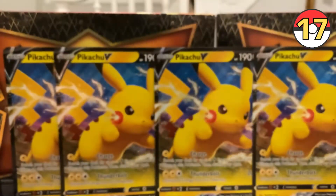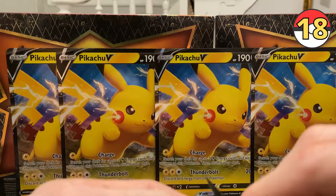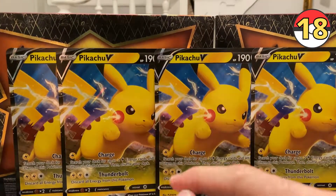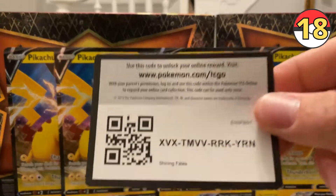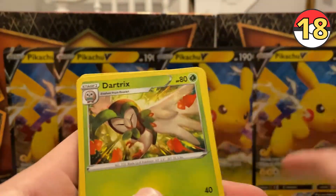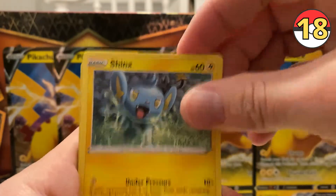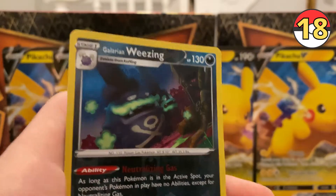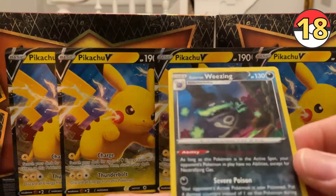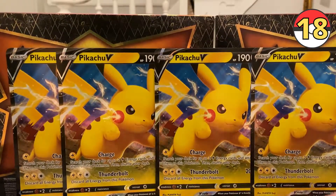Pack 18 — three more packs, guys. Leave a like if you liked this video, subscribe if you feel inclined. Code: one, two, three, four. Water Energy, Rusted Shield, Dartrix, Eldegoss, Trapinch, Snom, Grookey, Spinarak, Shinx. A Galarian Wheezing — awesome card. And a Dreadnought — my first Dreadnought. This is a really cool card, non-holo but very interesting art. I love that. Super cool.